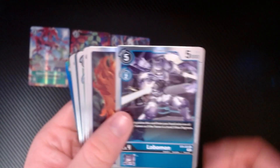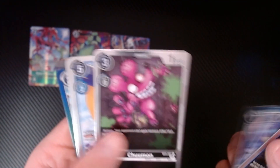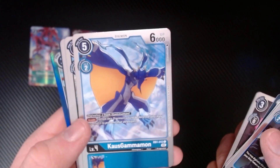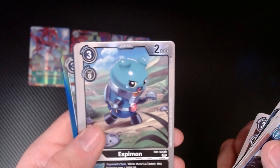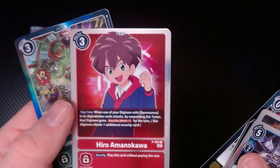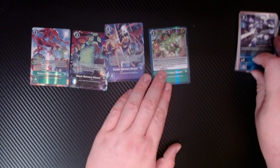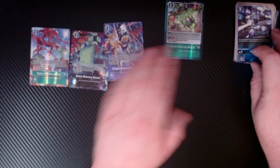We got Lobomon, Demimeramon, Salamon, Weedmon, Coyote's Breath, Chimon, Teskimon, Episemon, Bossamon, Blinding Ray, Hero, Amana, Kawahara, and a green memory boost. There are just a lot, so I'm just gonna put them right here and we'll see whatever's interesting at the end.